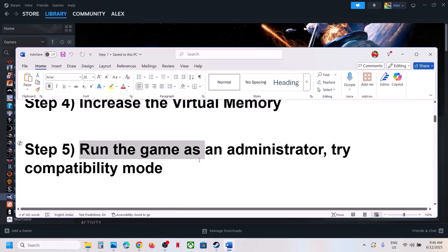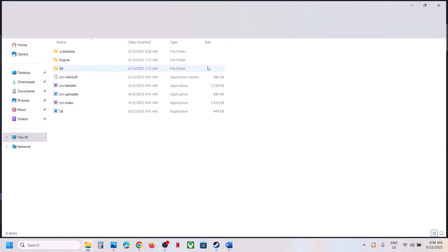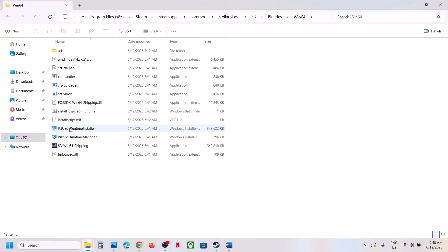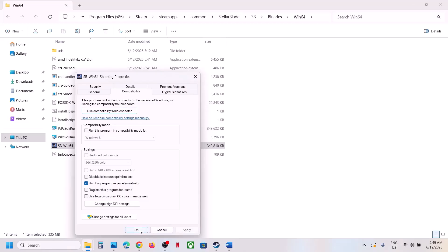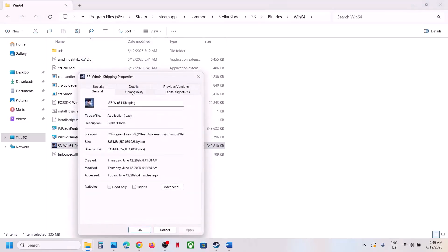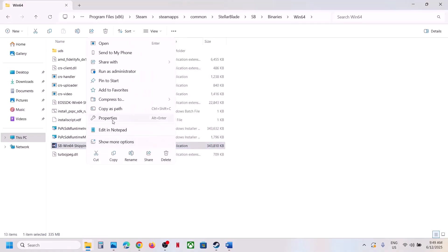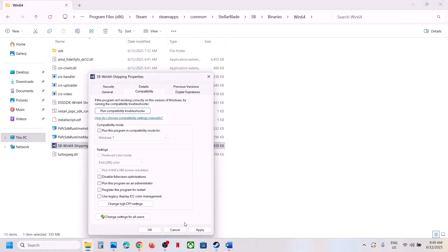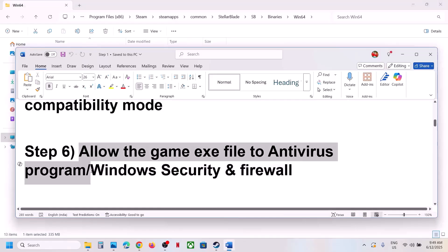The next step is to run the game as administrator from the game installation folder. Go to the game folder, open SB, Binaries, Win64, find the game exe, and double-click to launch. If that does not work, right-click the exe, go to Properties, and check 'Run this program as an administrator,' then hit Apply and OK. If still not working, try selecting Windows 8 compatibility mode, hit Apply, click OK, launch and check. You can also try Windows 7, and you can disable full screen optimization. If none of these work, uncheck the boxes, hit Apply, click OK, and follow the next step.